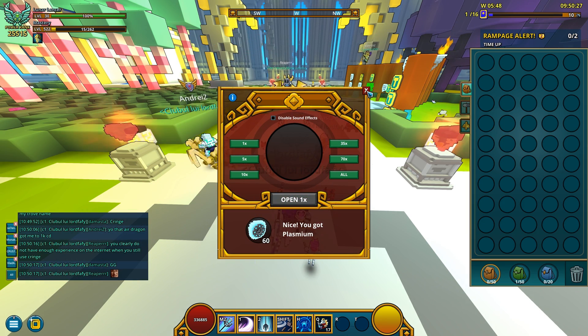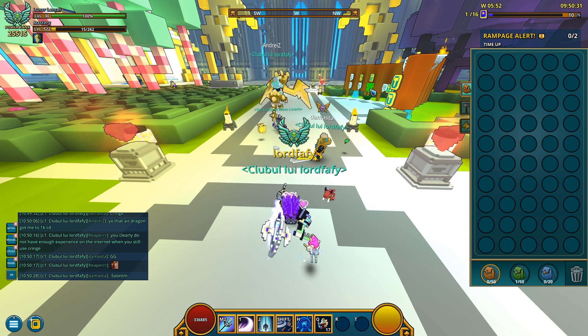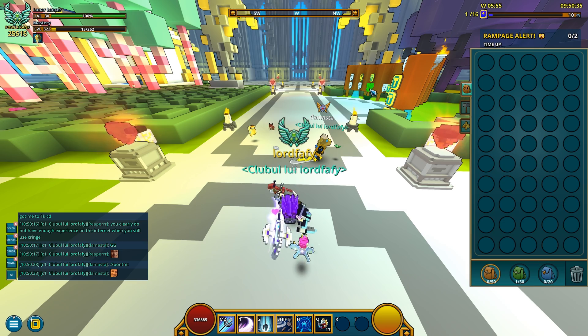We are done opening and we actually learned something new, or at least I did. There are three main drops you can get from these, which are Robotic Salvage, Flux, and Plasmium.